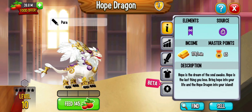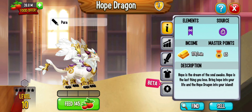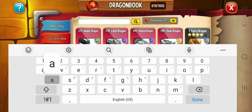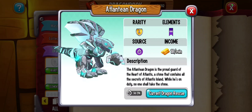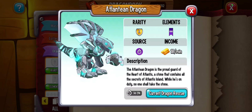In order to get the Legacy Dragon, you're going to want to get dragons such as the Hope Dragon or the Atlantean Dragon. The Hope Dragon and the Atlantean Dragon can both be obtained in the Dragon Rescue. You need one of those, or any other dragon that has the Legendary Element, in order to get it.